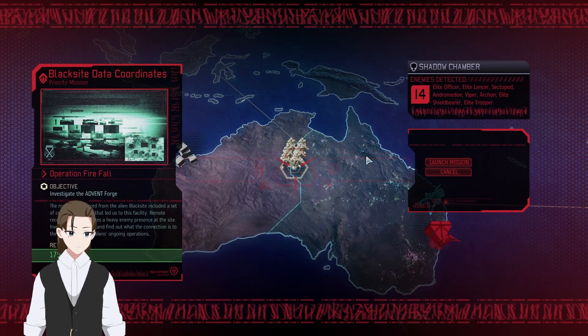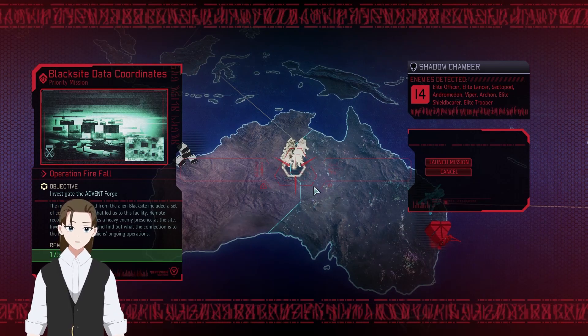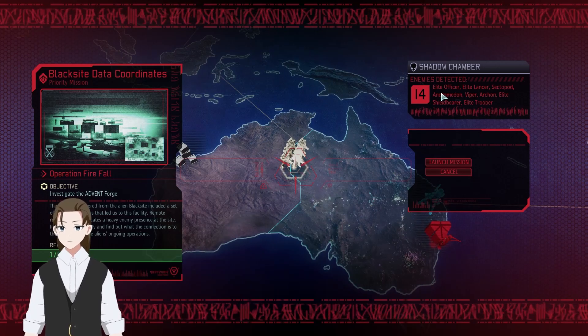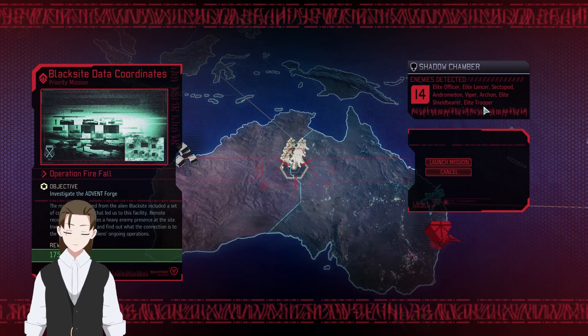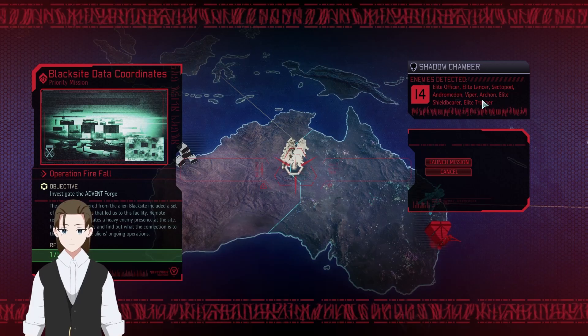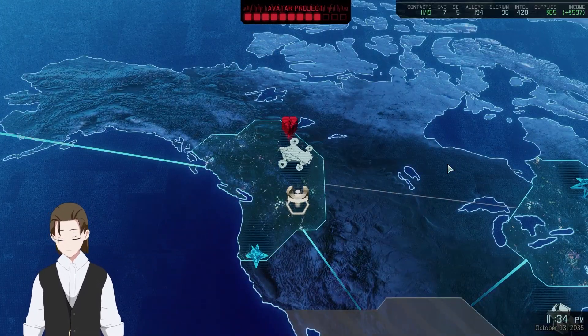I don't quite remember what the Forge reveals, but I like doing the Forge before the other coordinates. So — 14 enemies. We've got Officer, Lancer, Sectapod, Andromedon, Viper, Archon, Shieldbearer, Trooper. Basically the only thing we're missing is a Gatekeeper. Let's do this. Setting course for Sector 2, Australia.